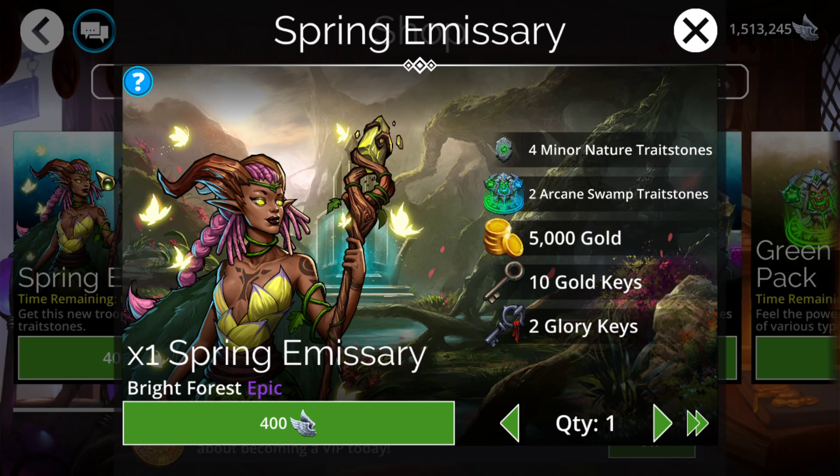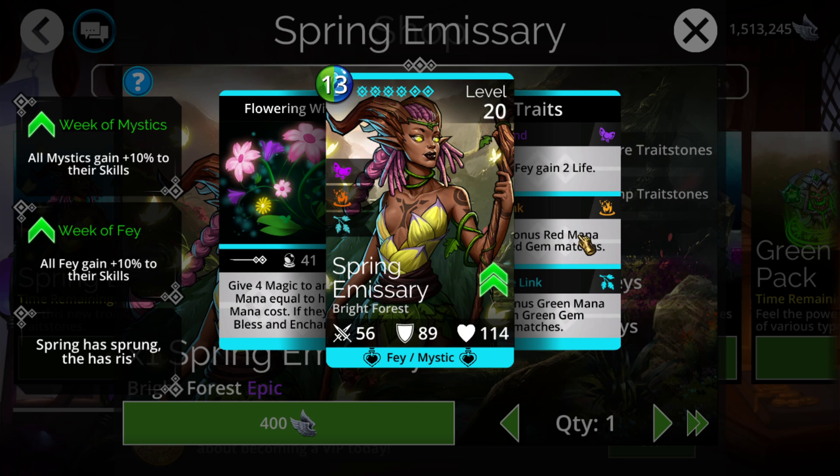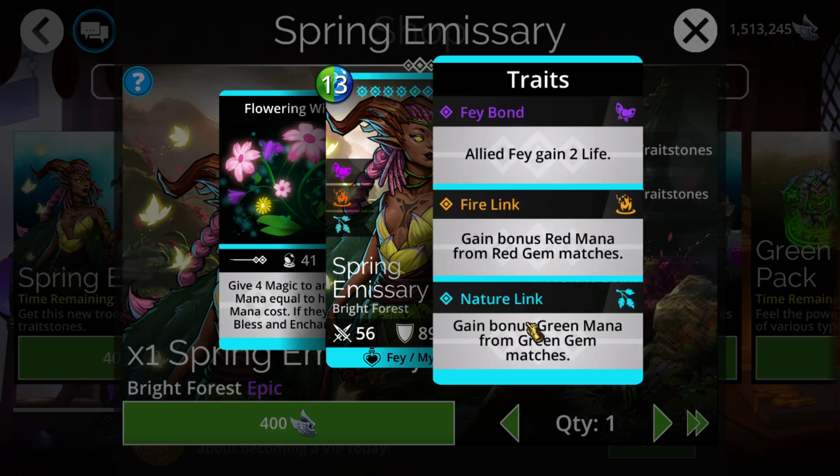As far as the troop, it's okay but it comes with a really good arcane. Definitely make sure to stock up on this arcane — it is a green-blue arcane. You can use this for Web Spinner, Truffle, Beatrix — there are a lot of really good green-blues. If you haven't already upgraded them, now would be a great time to stock up as they're only 200 glory each, which is the cheapest they'll ever be.